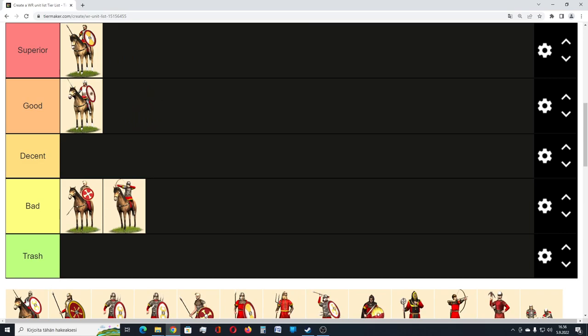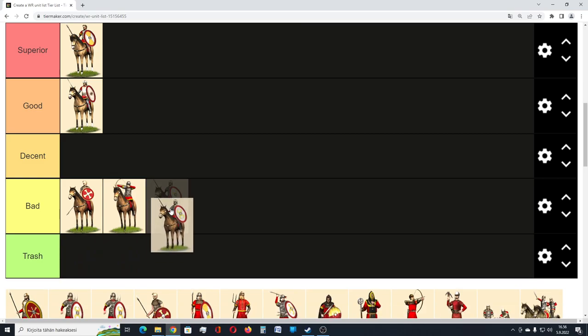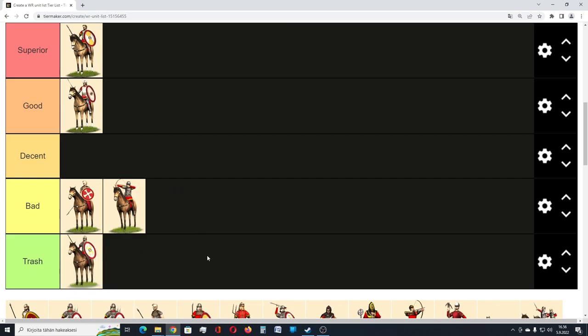Then we have Scholae Palatinae, and they take two turns to build. They require higher tier stables than Sarmatian Auxilia, but their stats are actually weaker than the Sarmatian Auxilia, and they are not fast-moving like the Sarmatian Auxilia. So basically you get worse troops that are expensive, take more time to train, and so on. I don't see any reason why anyone would want to use these troops, so that puts them into trash tier. In this campaign setting, I don't see any use for Scholae Palatinae — in multiplayer things might be different.